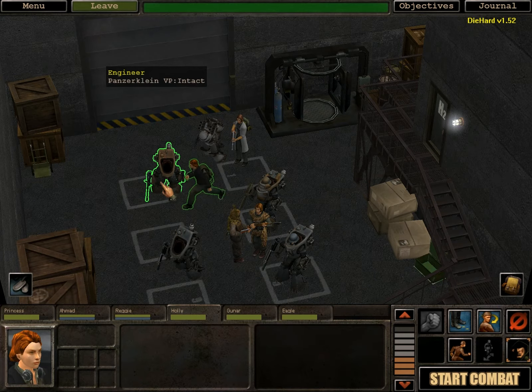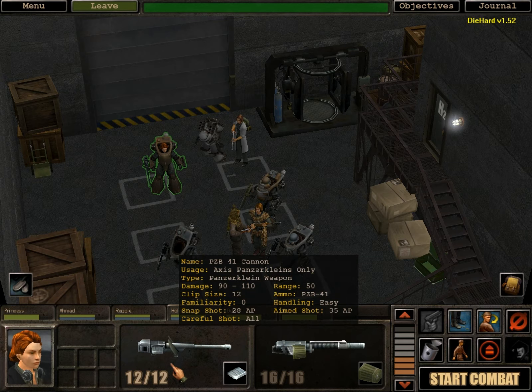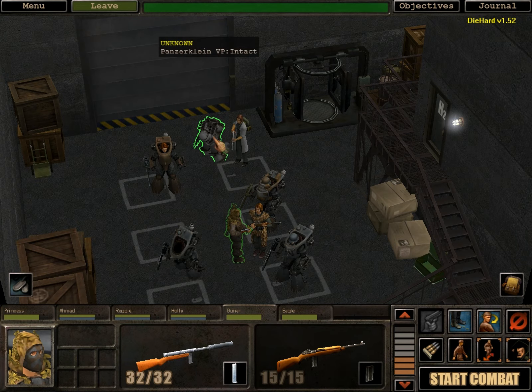Anyway, we are going to hop into our Panzerklein. Holly is equipped with the PZB-41 cannon — this is kind of a PK sniper rifle. It's not meant for people; it's meant for other Panzerkleins. This thing will tear through Panzerklein armor, I hope. Gunnar is our scout. I'm not putting him inside a Panzerklein. I could, since it can stealth, but I kind of don't want to because he'd be slow as molasses.